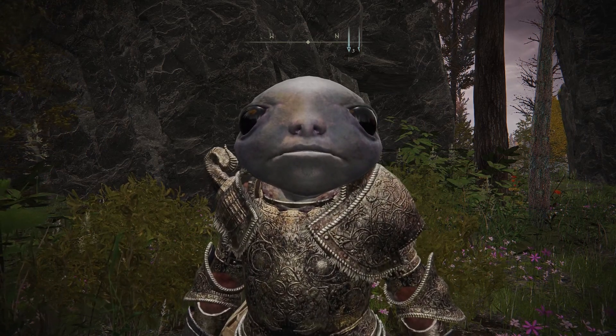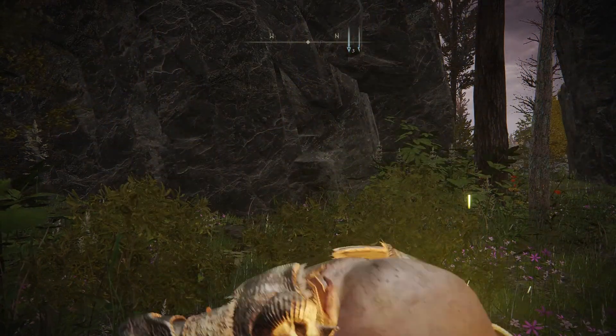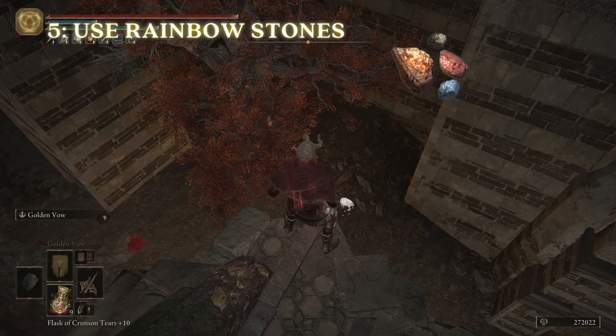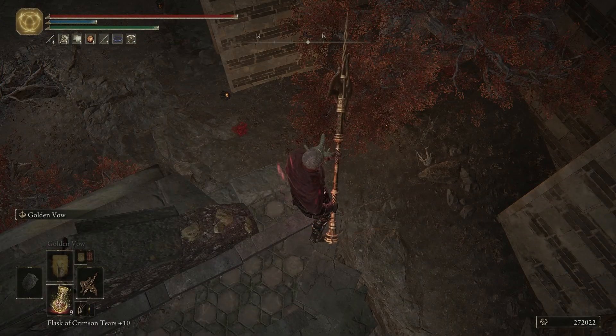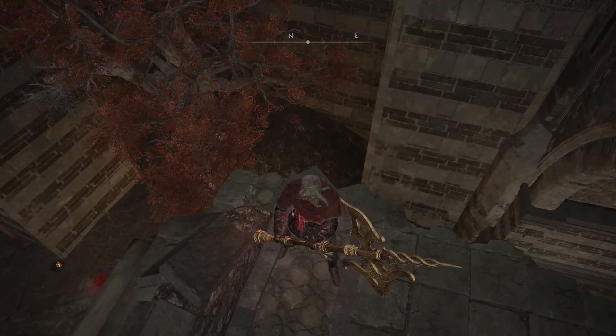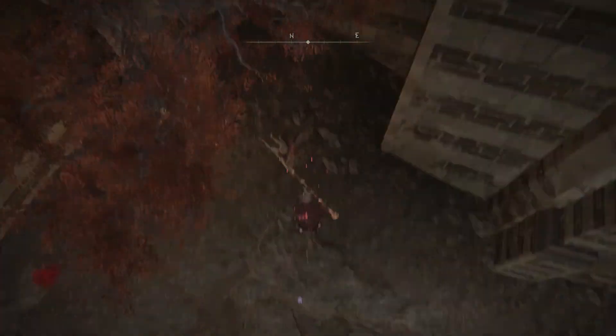I'm going to share with you five survival tips for Elden Ring. Starting with number five: using rainbow stones to gauge falls. Ever find a ledge that seems questionable to jump off of? Just throw down a rainbow stone to know for sure if you can survive it. If you hear a soft ping, then you know it's safe.